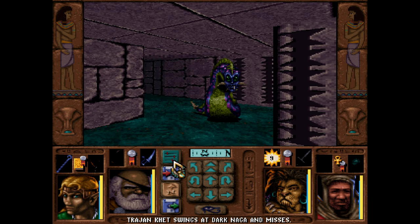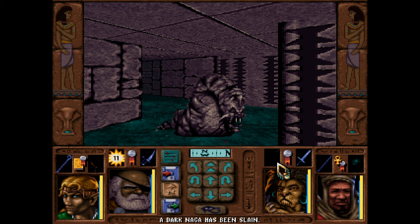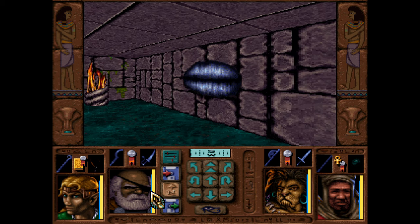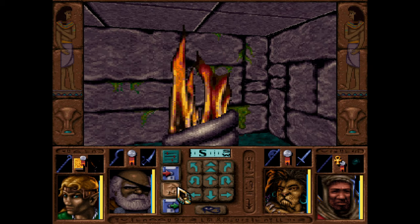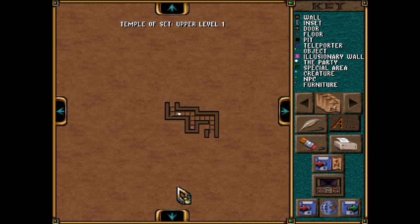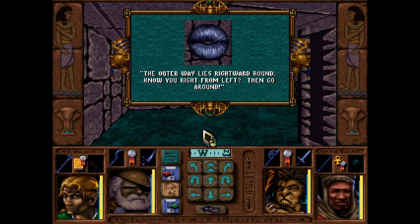The riddle message plays: 'Within the coils of the serpent lie many secrets, secrets hidden behind secrets, safe within illusions. To gain one secret, one must overcome the trickery of another.' It's not quite a teleporter maze but it's the next worst thing. Thankfully the game gives us a mini map so it's really not that bad. 'The outer way lies rightward round — know you right from left? Then go around.'